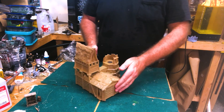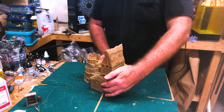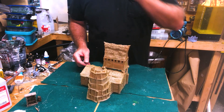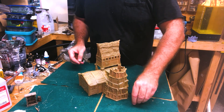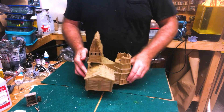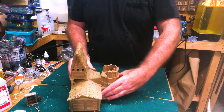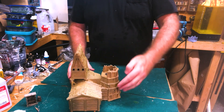The first building we're going to go over today is the mining barracks. This top part here is a small granary, and we have a little walkway that goes between the granary and the watchtower.